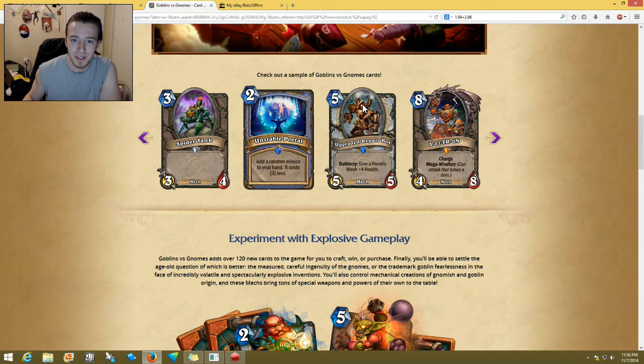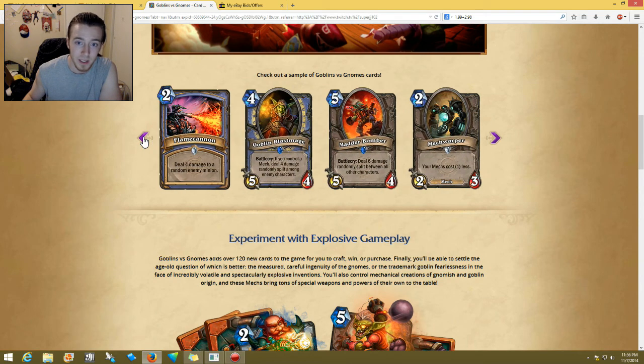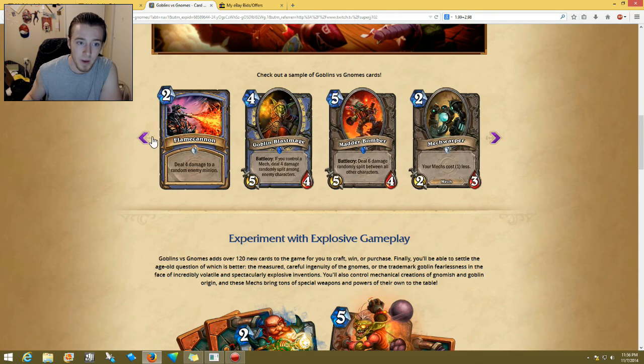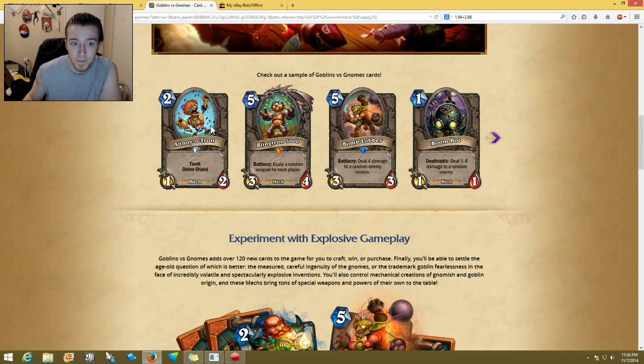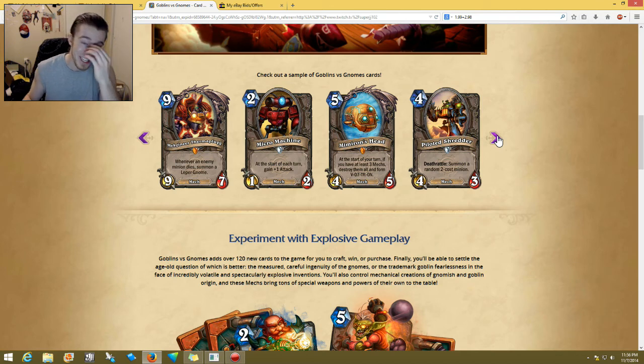Definitely out of all these I would say: Upgraded Repair Bot is just insane, Spider Tank — definitely going to see that. For summoning the V-07-TR-0N, Micro Machine possibly, Goblin Blastmage probably, Mech Warper probably, Hana'moo Mechano probably — combined with the Mech Warper — and Explosive Sheep probably. Cog Master probably, and then maybe Boom Bot. Those ones are probably the most relevant. Anyway, I'm going to stop rambling — I feel like I've been going on too long.